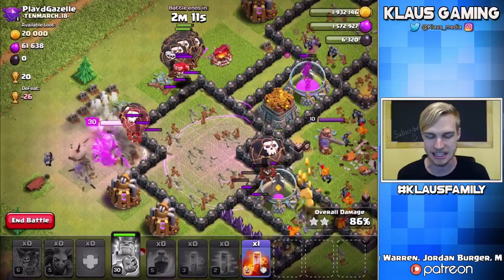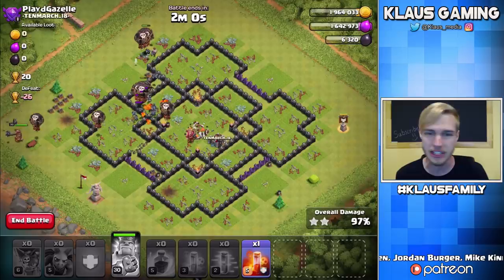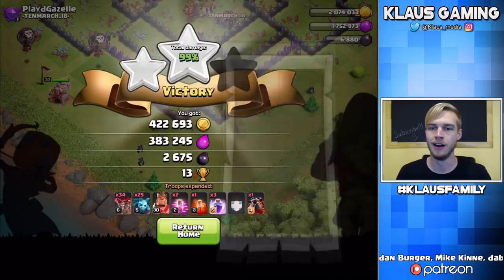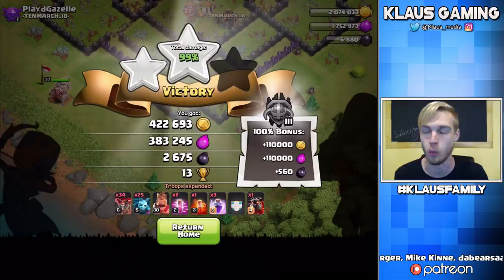I failed to get the corner buildings, but still — tons of gold, tons of elixir, master league loot bonus. Are we going to get that three-star? We failed — or actually, I wanted to do something a bit different. I don't want to leave off this Town Hall 9 Let's Play with a three-star; we're going to close it out with a 99% two-star. Why? Because I felt like it. So there we go: 500,000 gold, almost 500,000 elixir, and over 3,000 Dark Elixir. We don't even need Dark Elixir anymore — it's amazing.